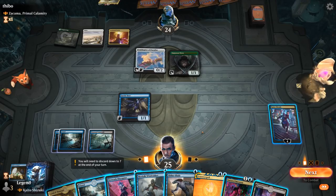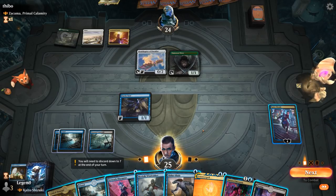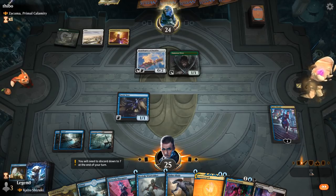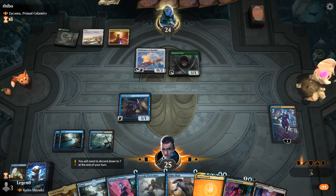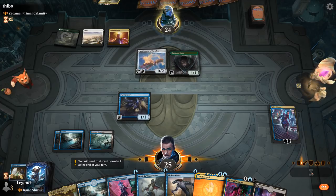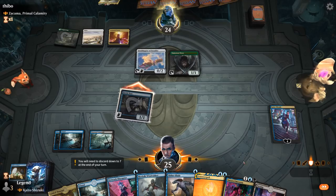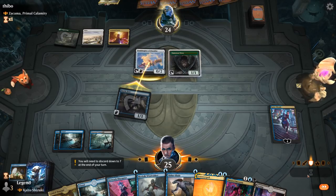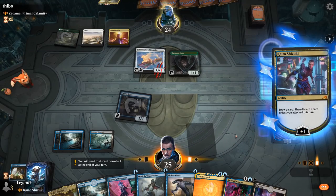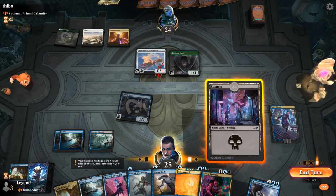Opponent maybe contemplating a removal spell before I get to turn my creature sideways. Alright, we get to attack and I'm happy — still drawing cards here to find more interaction. Ooh, Reconnaissance Mission! Probably okay going double 1-drop keeping up a counterspell at this point. I'll hang on to Disruptor, and then next turn we can Disruptor plus maybe play a Reconnaissance Mission.